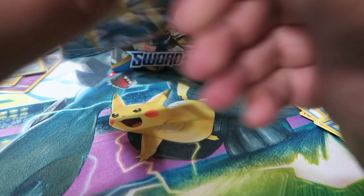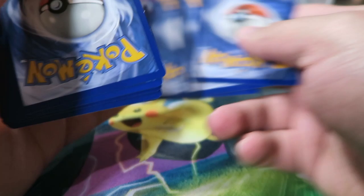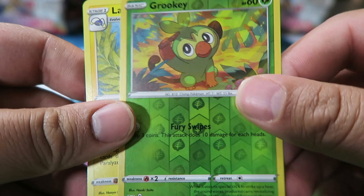Alright, four more packs on the left side. Next pack: Qwilfish, Energy Switch, Dottler, Clobbopus, Gastly, Rookidee, Fighting Energy, Sizzlipede, Snom, Garuki Reverse — nice — and a Lanturn Regular Rare.